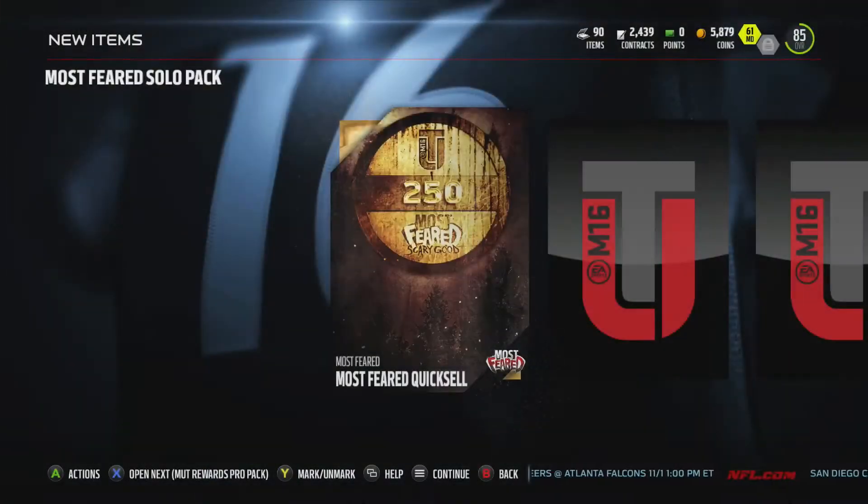Open the next pack — one gold player, yeah buddy, that's what I like to see. Cleats — that's gonna be sold. Better not count as my gold. Clinton Dix — still that guy, he's worth some money, I saw him up there. At least get something out of him. Next promo pack — more corners, some gold players. I'll make some coin, make some bank.